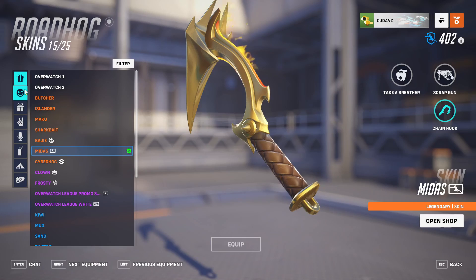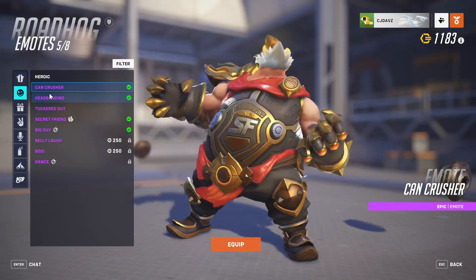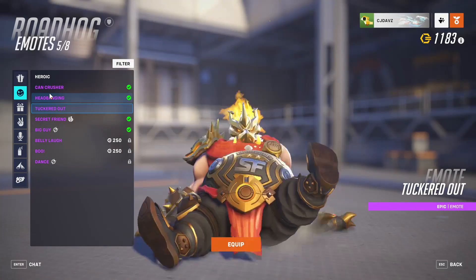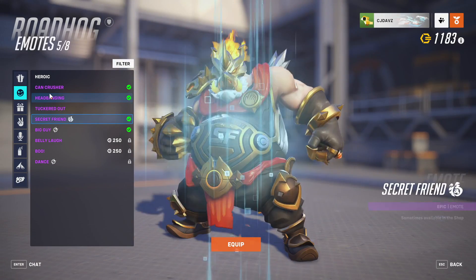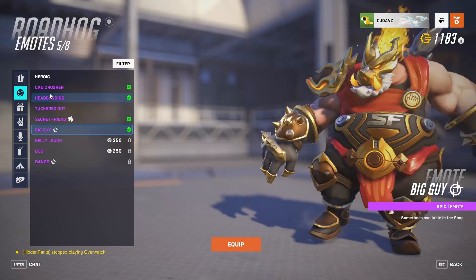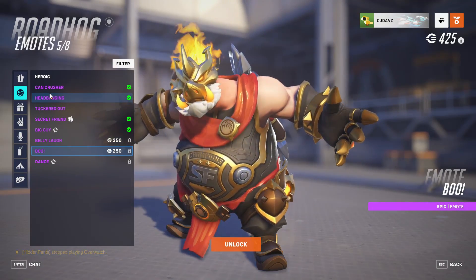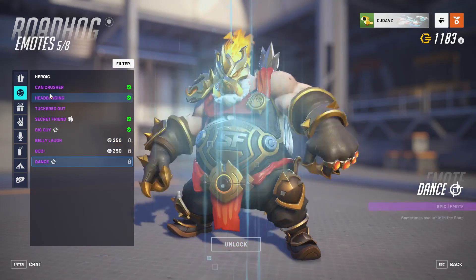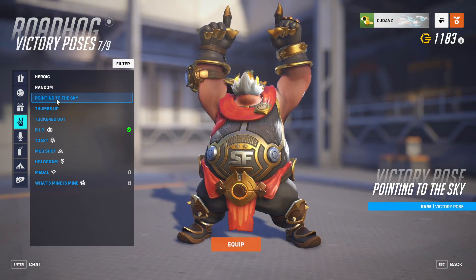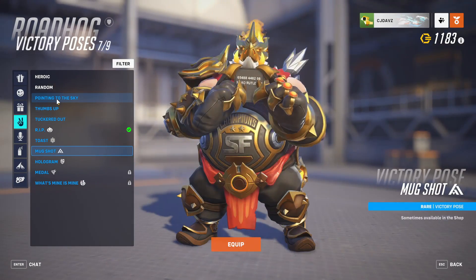Now let's look at some emotes: we have Can Crusher, Head Banging, Tuckered Out, Secret Friend, Big Guy, Belly Laugh, Boo, and Dance. For victory poses we have Pointing to the Sky, Thumbs Up, Tuckered Out, R.I.P., Toast, Mugshot, Hologram, Metal, and What's Mine is Mine.